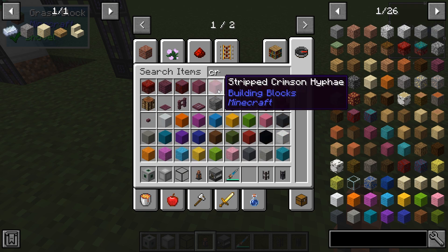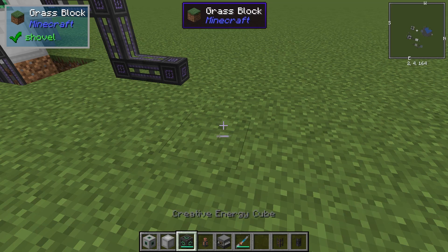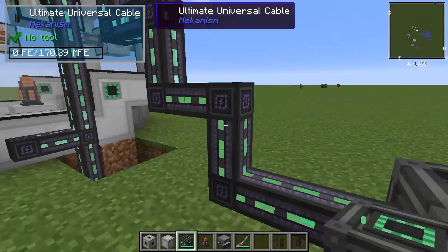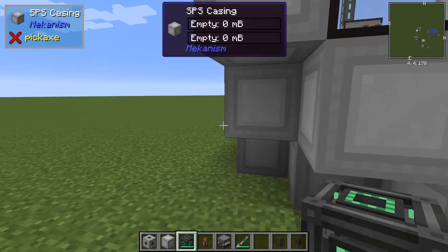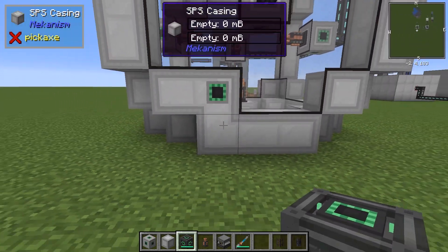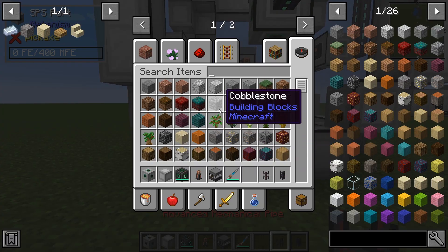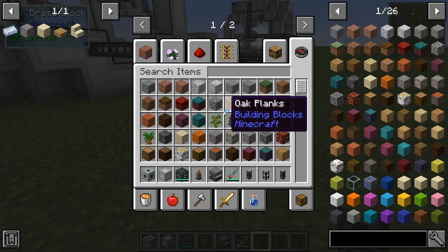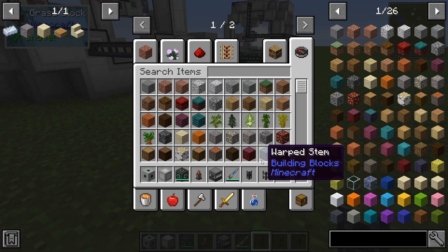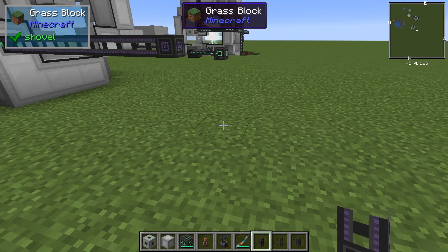In this case it will be a creative energy cube. This machine takes polonium and converts it into antimatter. Polonium is considered a gas, so you're going to need pressurized tubes for it. The only place to get polonium from is a fission reactor through another machine — the Solar Neutron Activator.